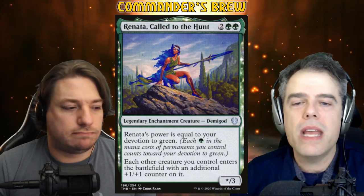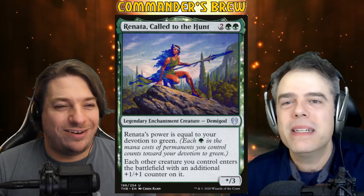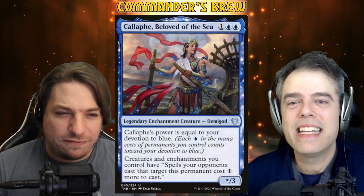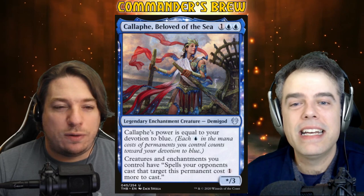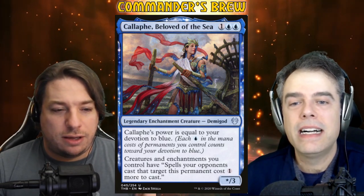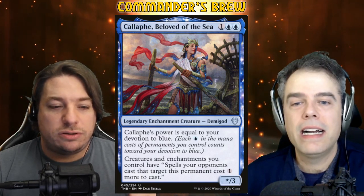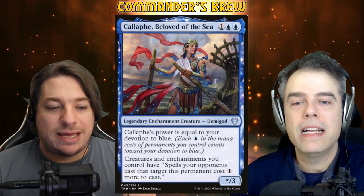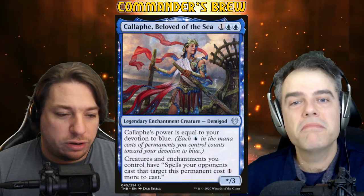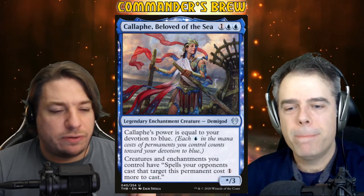Renata's best friend from Theros is in this little group. Callaphe, Beloved of the Sea: one blue blue, same deal — legendary enchantment creature demigod, star/3 power equal to devotion to blue. Creatures and enchantments you control have spells your opponents cast that target this permanent cost one more to cast. So that's the new ward thing, basically. We also have Monastery Siege: two blue enchantment, one of the Khans or Dragons choices. If you choose Khans, at the beginning of your draw step you draw an additional card then discard a card — just loot. And Dragons: spells your opponents cast that target you or a permanent you control cost two more.